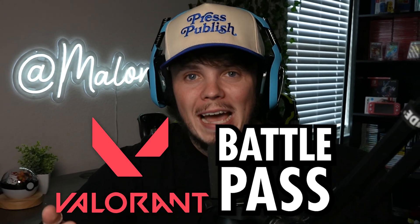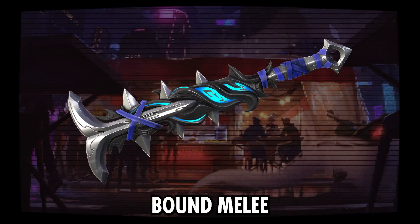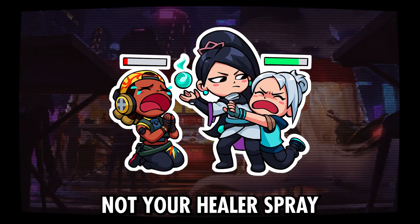The best items from the new Valorant Battle Pass in 30 seconds: the Monstrosity Vandal, which has three different variants; the Bound Melee; the Peace Out Spray; the Moon Dash Guardian; the Bound Phantom; and the Not Your Healer Spray.